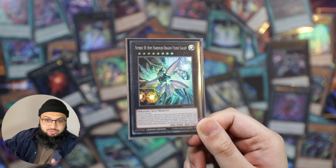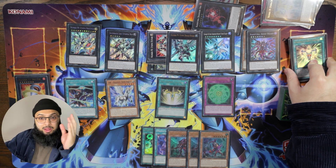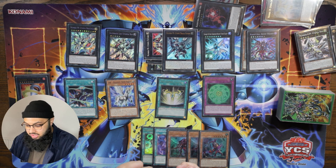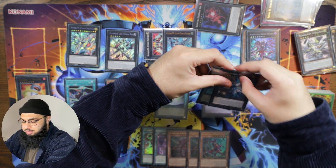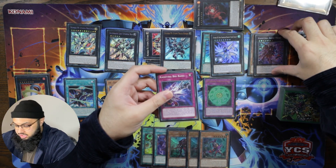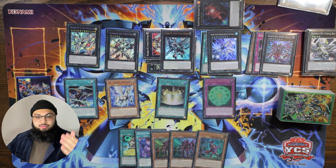If you're scared of Book of Eclipse, Lunar Eclipse, Raigeki, Dark Hole, Lightning Storm, or Upstart Goblin — you can now negate stuff like that with the Harbinger. Let's resolve the chain: chain link one is Arise-Heart attaching a material, chain link two is Utopia Force overlaying on top of Titanic Galaxy. Let's also attach the Big Bang to Arise-Heart, which might be pretty cool later. And that is the end board — let's do a recap.